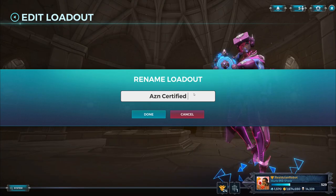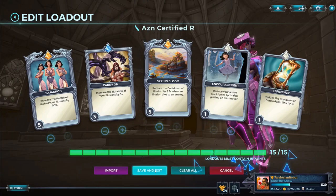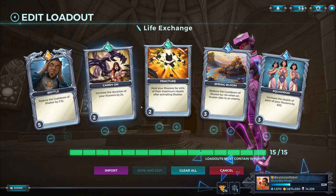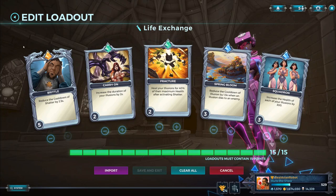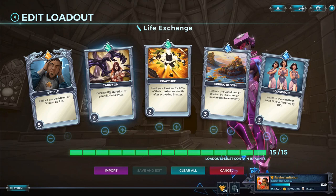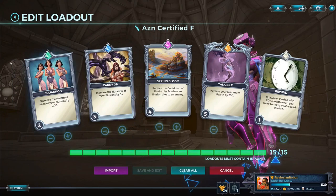I have two loadouts for Ying. I don't have a specific loadout for Life Exchange because the default loadout is generally good — it's all you'll need. At most you can swap out Squadron and put on Carry On, but I find it unnecessary because you can only have max two clones out anyway. Keeping them hard to kill is better than making them last longer, which is why the default works well for Life Exchange.